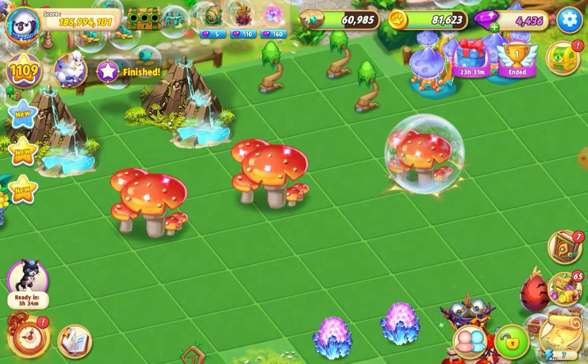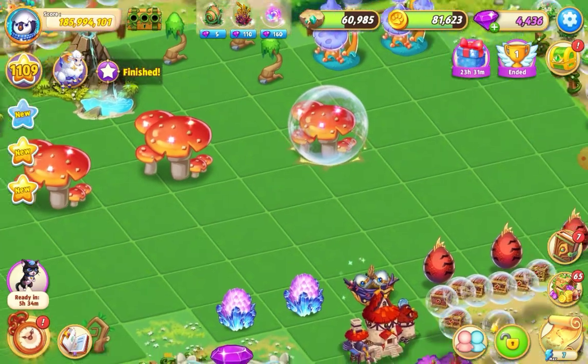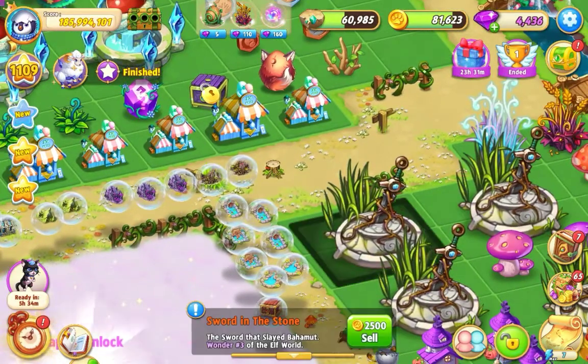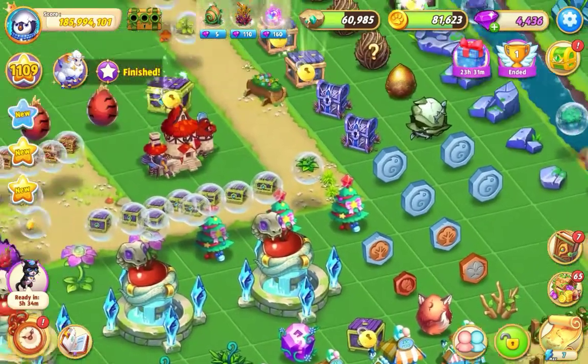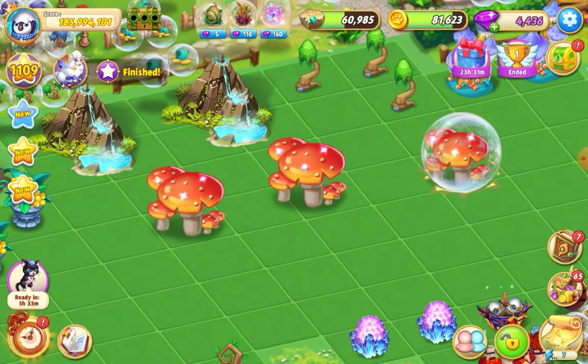I'll probably get the dimensional jar because you get so many eggs and you can continue getting the extra free eggs. This is about the sixth wonder I've built now — I've got Stonehenge, the fairy garden, the other mushroom one, the hill wonder, and the sword in the stone where you get the foxes. I've been playing this game for nearly a year now, so I'll probably buy that dimensional jar just to get the extras.